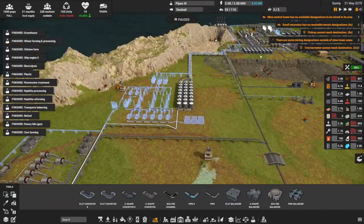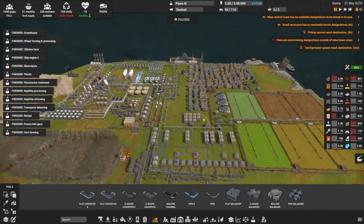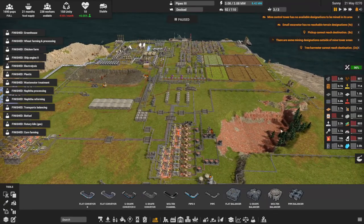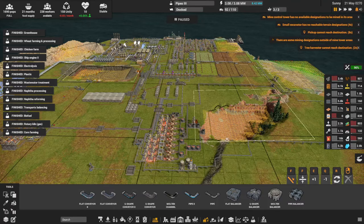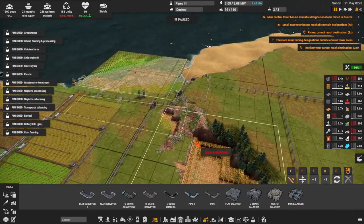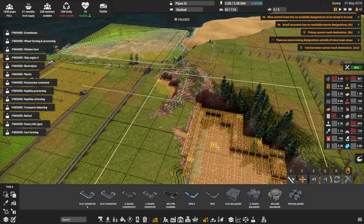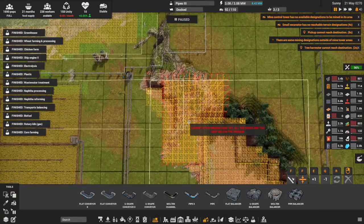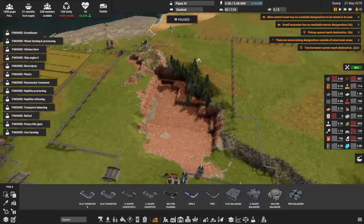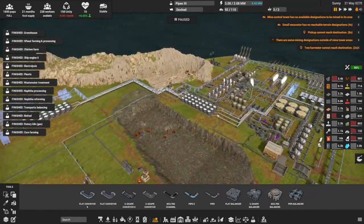That's one part of the problem solved. I do have to get some more excavators going — I'm going to have to reassign more mining area here. Let's actually do that right now. I can see what mineable area we have left. I think we might actually go ahead and strip the whole thing. I just need to make sure I don't get too close to those conveyors and pipes. That should keep things busy for a while. We do have to keep the steel going.